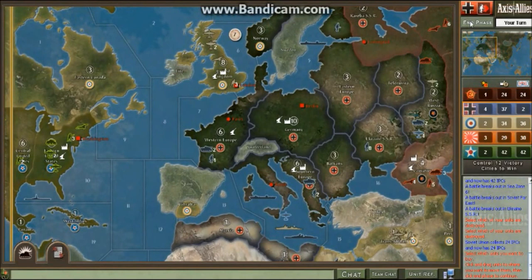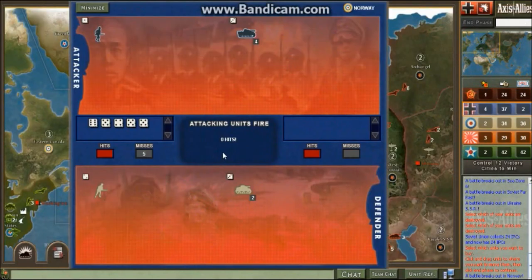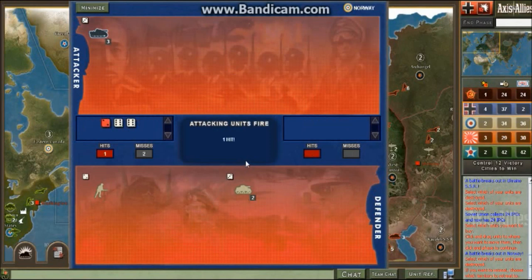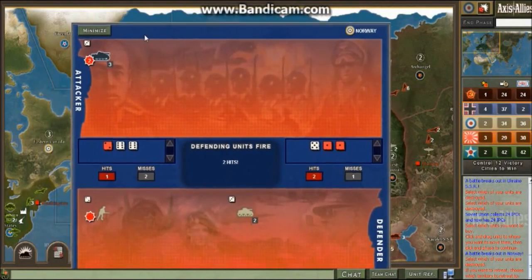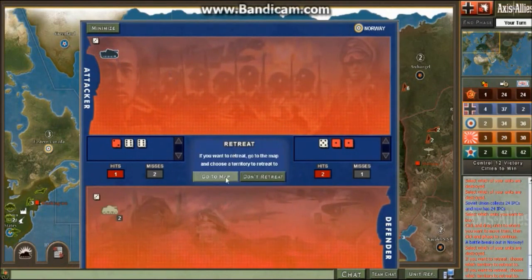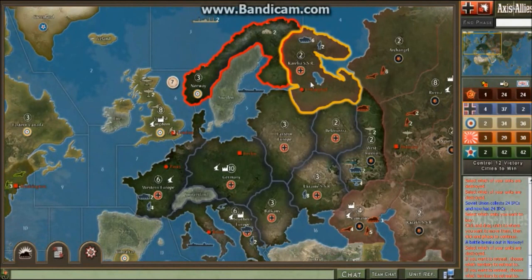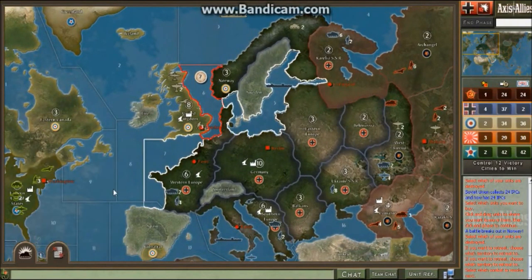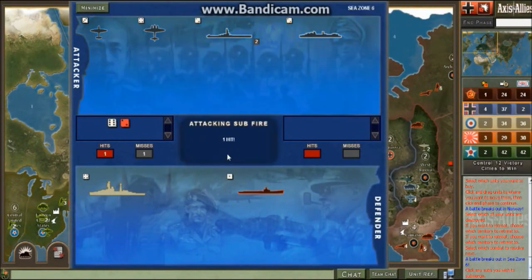Zero hits — come on. Okay, we can afford this. We just have to kick the Brits out of Norway — that is an absolute must; we are going to win this war. They choose casualties — I'd better only take one hit. At this point it's better to retreat, because this one tank isn't going to defeat theirs. They won't take that territory, and without a navy they shouldn't be too much trouble.